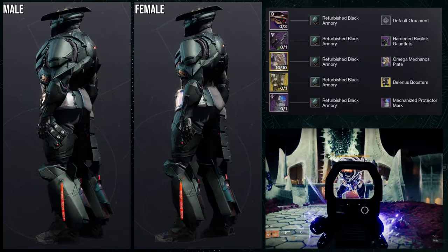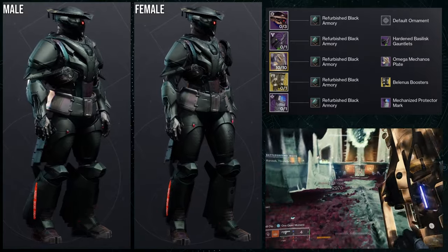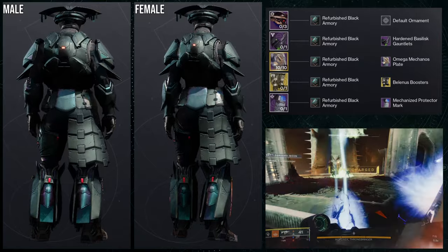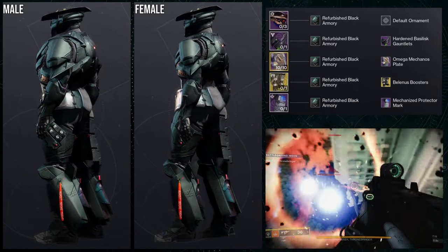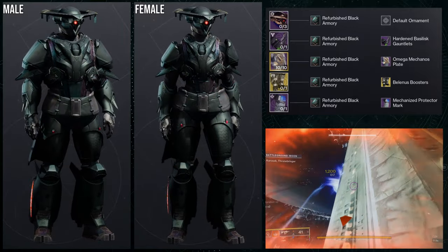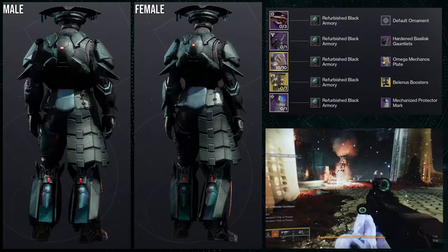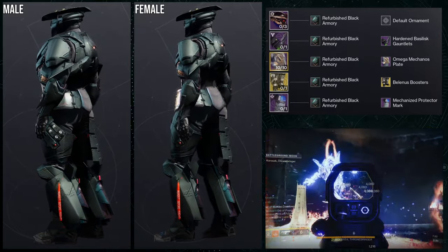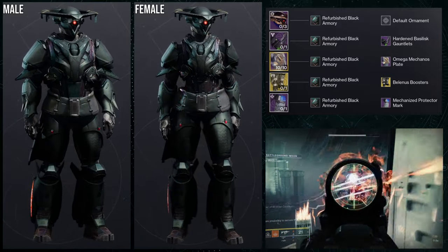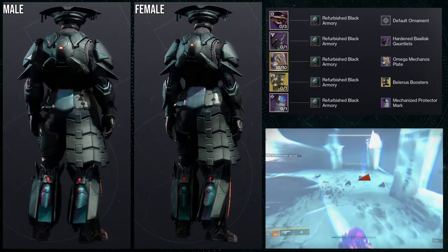For the arms we're going to be using the Hardened Basilisk Gauntlets. The mark is the Mechanized Protector Mark, and for the helmet it's the new helmet we got from Episode Echo — I don't know if that's gonna stay or not, hopefully it does because I think this armor is super dope. For the shader, Refurbished Black Armor — I wanted some red in here but I didn't want it to be the main color, because there are some red pieces on the Villainous Boosters that don't change color and I wanted the eyeball to be red, so it looks very themed to a Vex but also goes well with the boots.